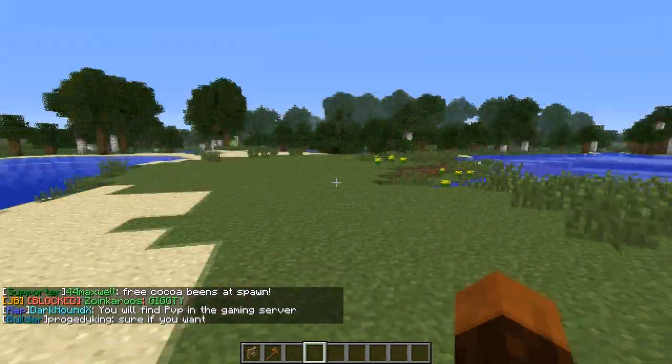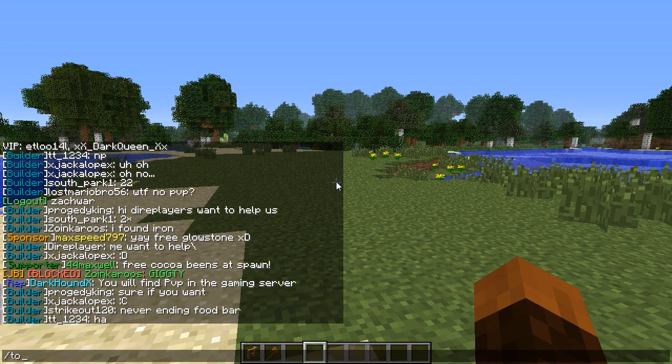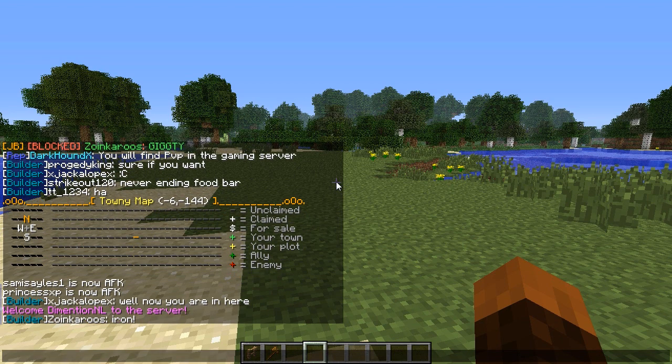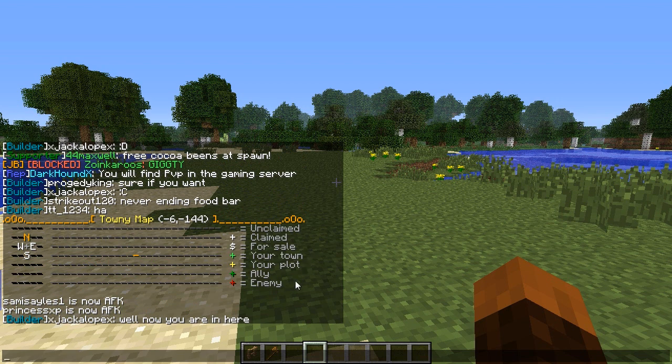So firstly let's go over some of the simple commands. First of all there's a command, /townymap. Now this isn't so useful right now, but it gives you an on-screen map of plots of land that are claimed around you or unclaimed. As you can see the orange line right in the middle represents me, and these grey lines all around it - as you can see on the key - means it's unclaimed. So there's no claimed property around me.